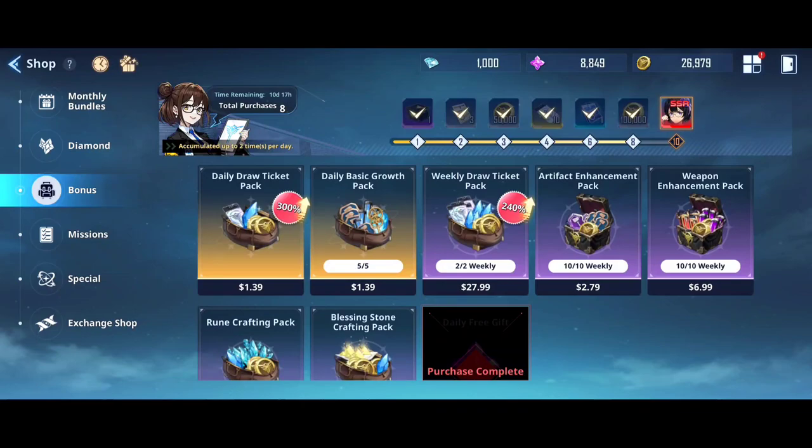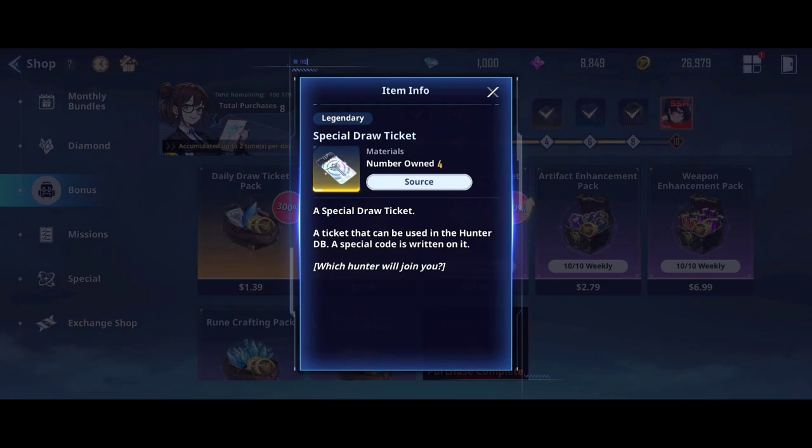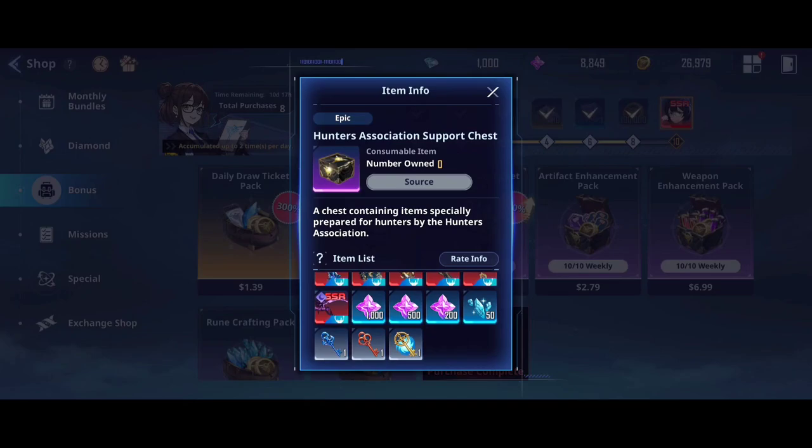So I'll be buying two of these packs to get the Libora copy, which will make her really very strong. Libora is a great character — you also get 100,000 gold, a precision design to upgrade the weapon from 60 to 80 (which is very required), and 10 special draw tickets. You get 50,000 gold with that pack as well — 150,000 in total — plus a normal design and a chest with a chance to get an SSR weapon or essence stone.